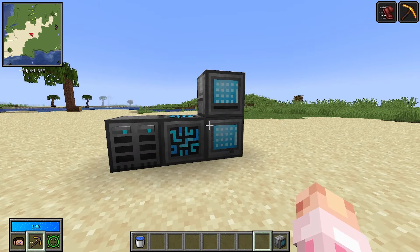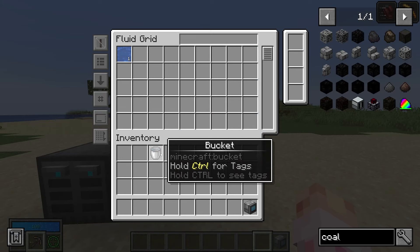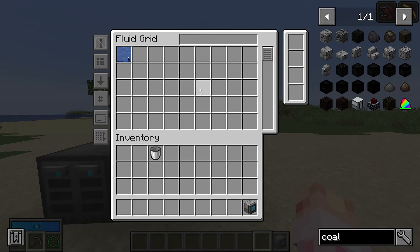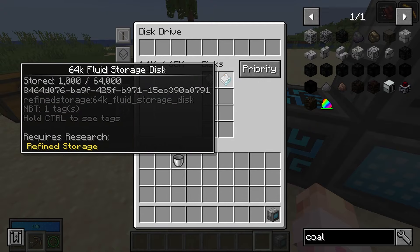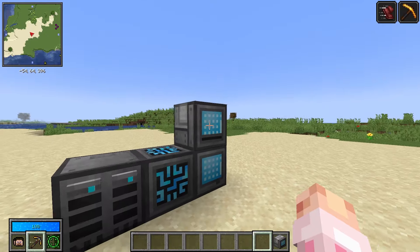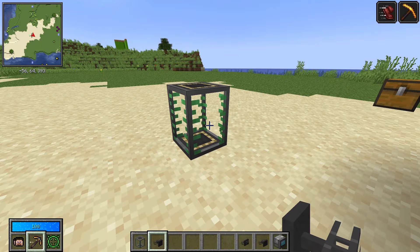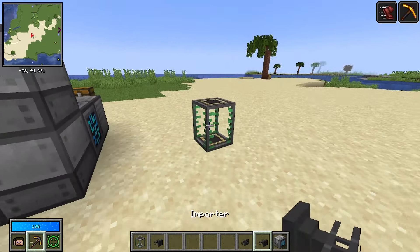By placing a fluid grid on your system you now have a way to view your fluids. Fluids can be imported, exported, and used in external storages. You can also take a bucket and shift-click it into a fluid grid — 1,000 millibuckets of water show up in your system. It has 1,000 out of 64,000 millibuckets of liquid. And importers, exporters, and external storage all work with fluids.